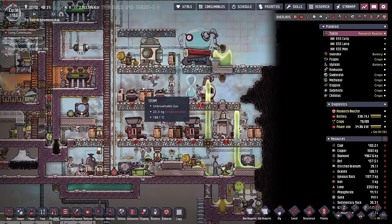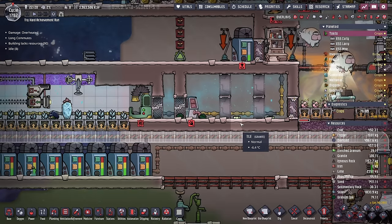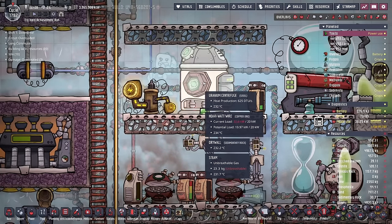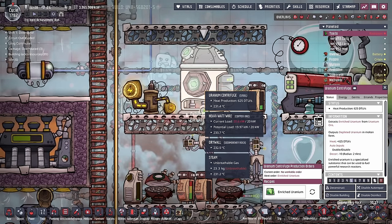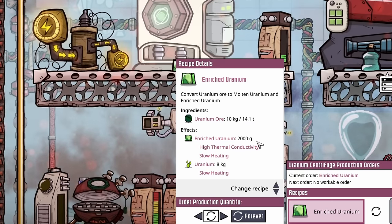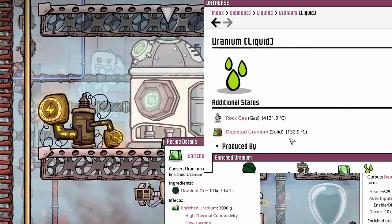I also wanted to give you an update on our enriched uranium production. If you remember from last episode, there may have been some mistakes made where we exterminated all the bees. But because I already had 39 tons worth of enriched uranium, I figured it wouldn't hurt to do it the slow and painful way - using the uranium centrifuge. The bees gave us a much better conversion factor. We put 10 kilos of uranium ore in, and we only get two kilos of enriched uranium out, plus eight kilos of liquid uranium which turns into depleted uranium.